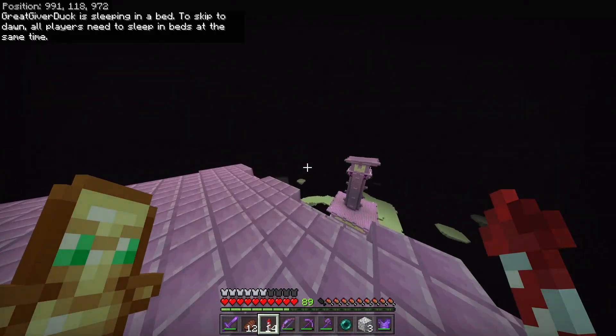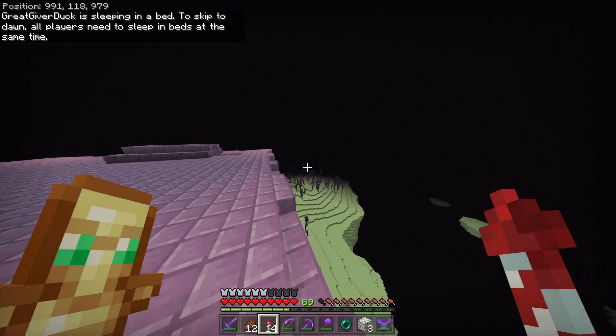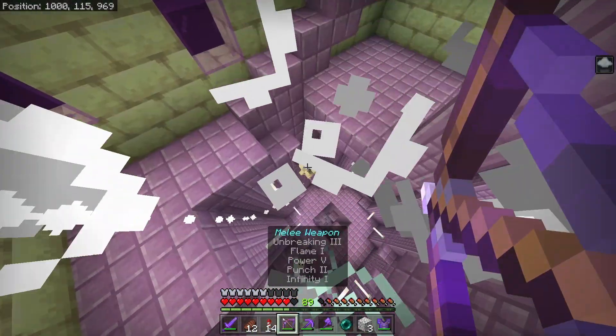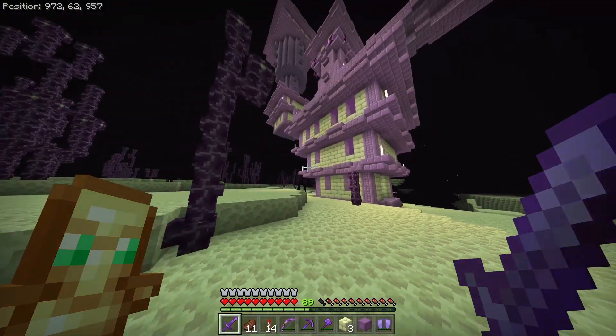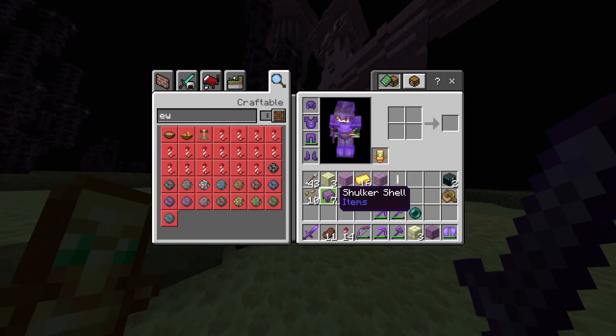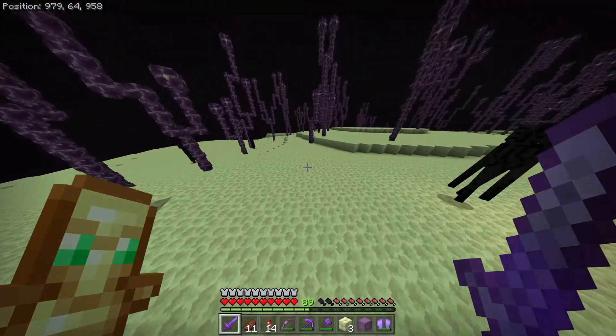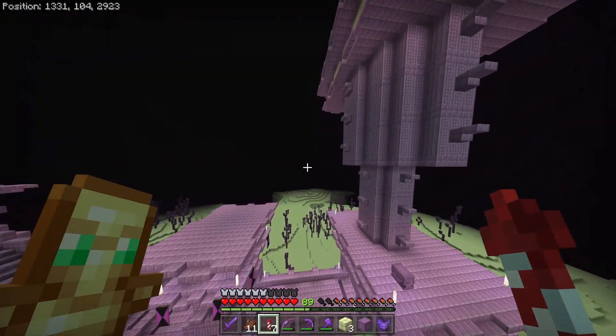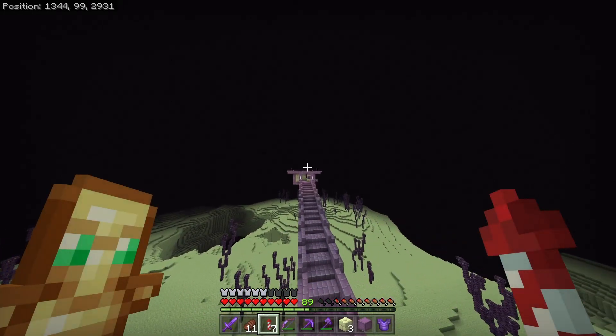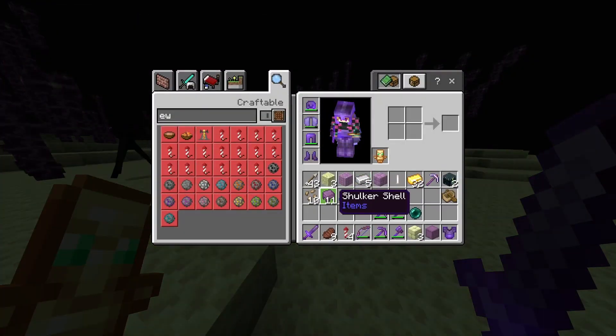Unfortunately it does not seem to have a ship. That's okay because I can still get lots of shulker shells from here. I got zero shulker shells from most of the mobs, so I'm only coming out with seven shulker shells. I just came across my second end city and once again it doesn't have a ship, and from that one I literally just got four shulker shells.